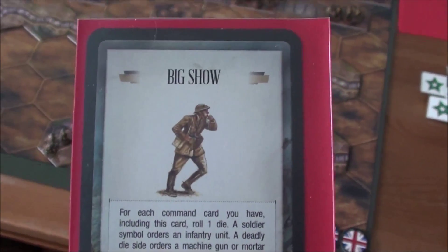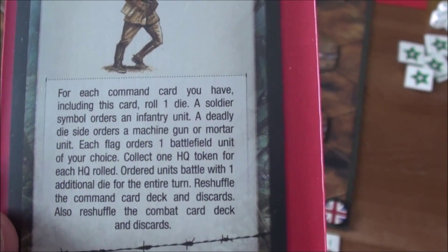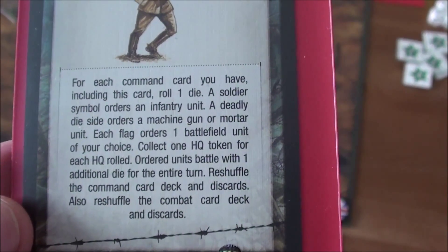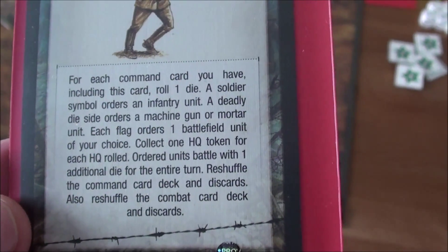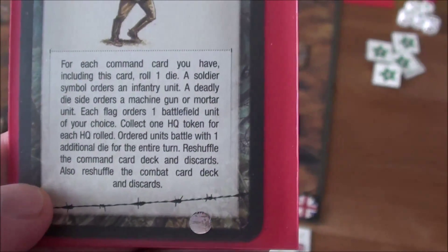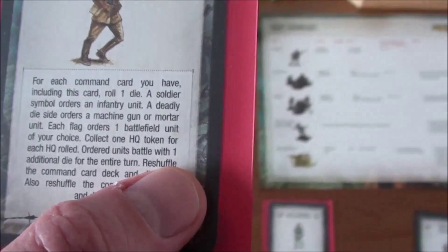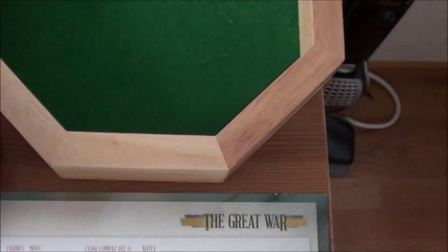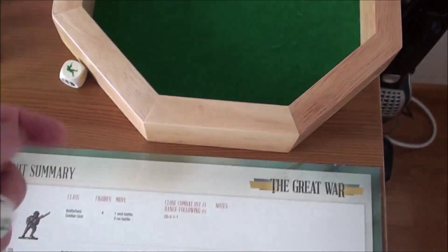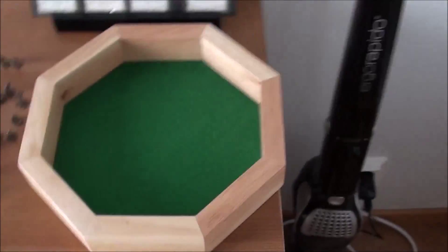So I will go for the Big Push. This means I will roll for this scenario six dice. Soldier symbols activate infantry units, the deadly die activates machine guns or mortars, and flags affect any battlefield units. I also gain HQ tokens for rolling flags. One really good thing with this card is that ordered units battle with one additional die. So let's grab six of these — basically bursts are the only bad thing I don't want.